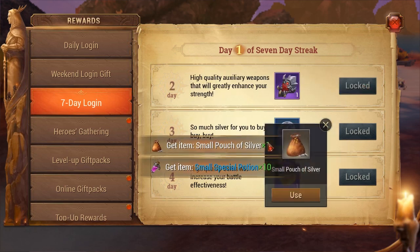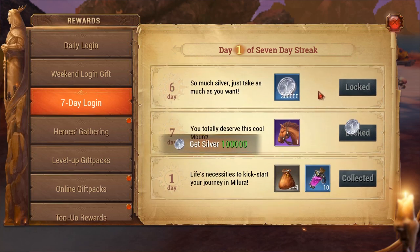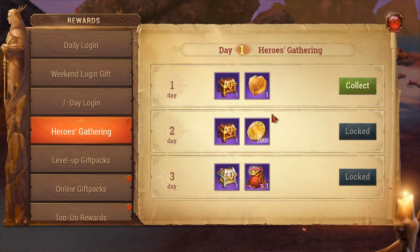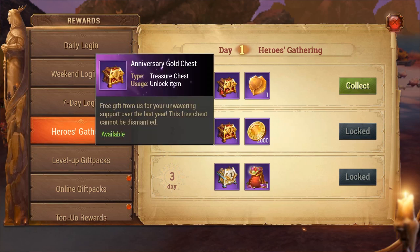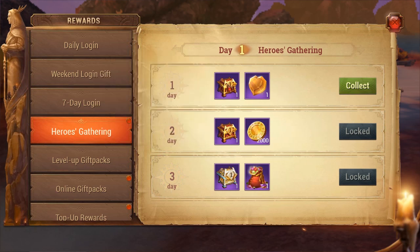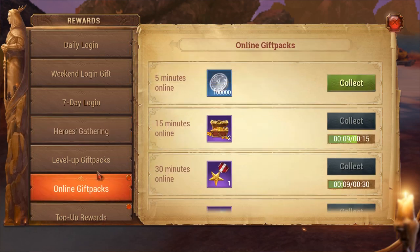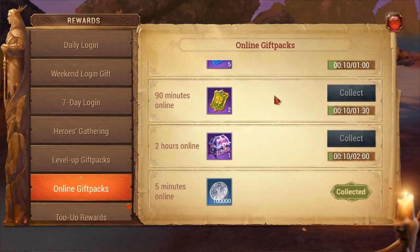The seven-day login only works for seven days — once you've logged in for seven days you get all those rewards and won't get them again on this character. The hero gathering tab is a current event that gives you chests from doing dungeons and content. You can't open those chests until mid-July, so don't worry about them now. Make sure you log in for at least two hours every day to collect all the online gift pack rewards.